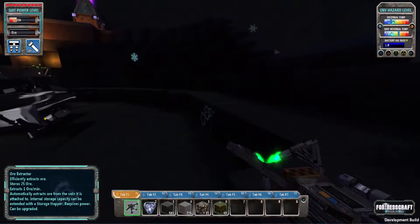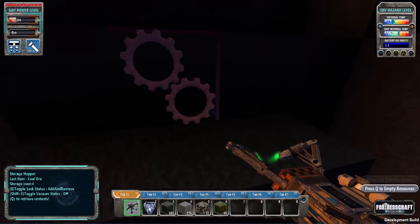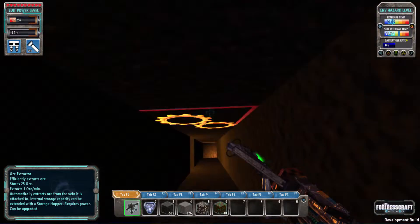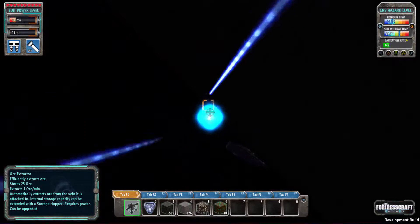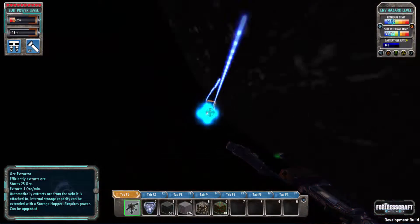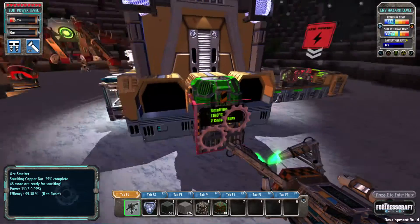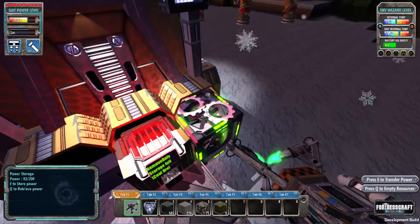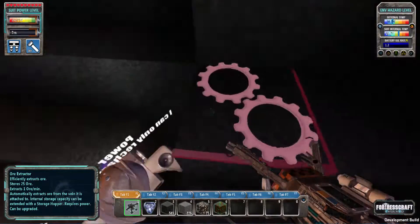I think they might have fixed the whole block stuff because it used to be really irritating. The guy is in the ground again — what's wrong with you? I wonder if they added Christmas decorations. Why don't we finally go underground and check some cool stuff? There's one ore that we need to find that is crucial.